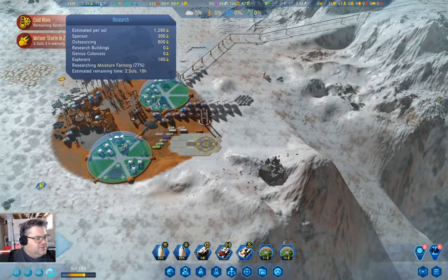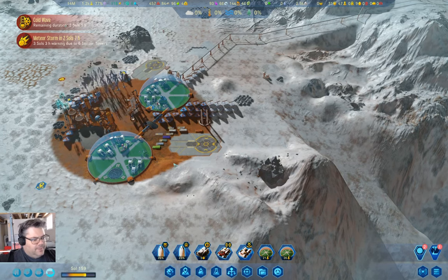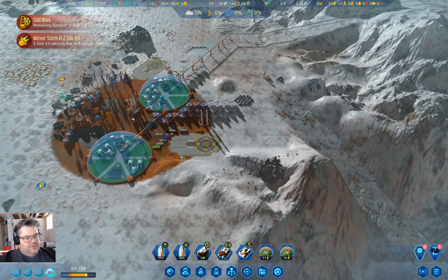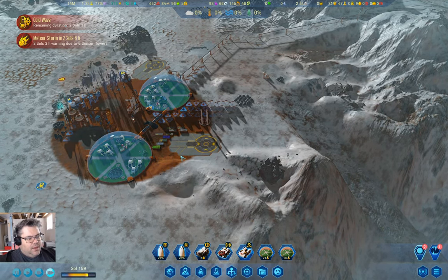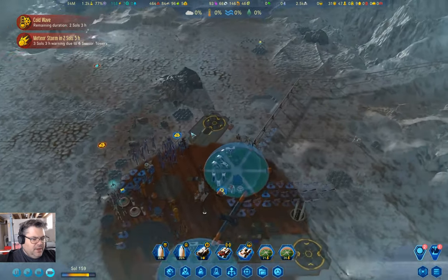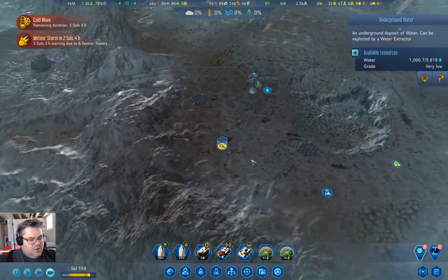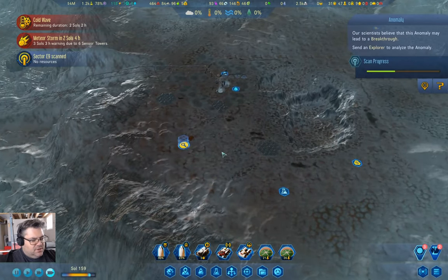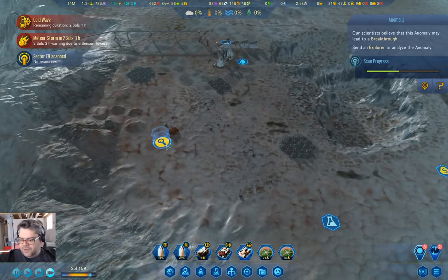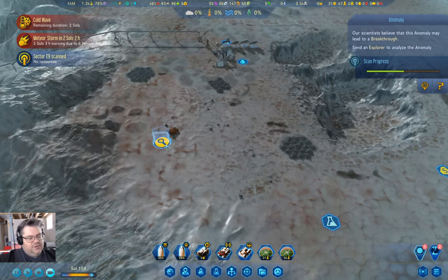Up here we gained 1,500 science. We have a couple sols left on moisture farming. Once we have moisture farming, we'll be well set for water. We are scanning the breakthrough — that's going to give us some sort of result that may or may not be useful. Let's see what the breakthrough is.